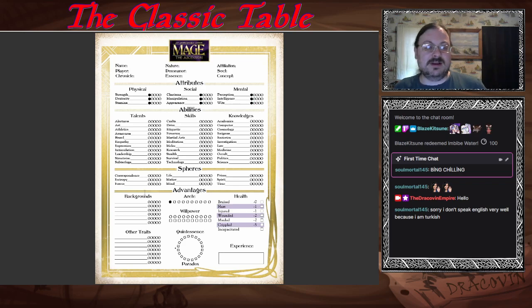You can spend willpower to push your Arete beyond its limits temporarily. You start with five willpower — average people have between two and four. You have between one and ten overall. You can get a success in an action by spending a temporary willpower. You can basically cancel a botch or a paradox backlash. There are a lot of things you can do with willpower, so it's a good thing to keep in mind. You can both lose and regain willpower.